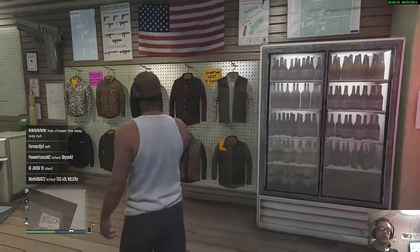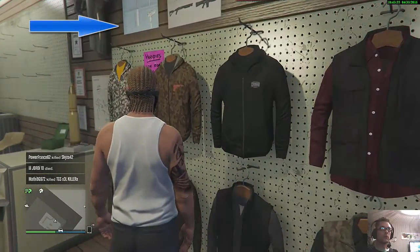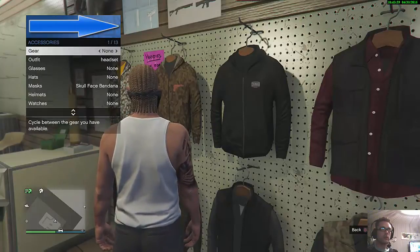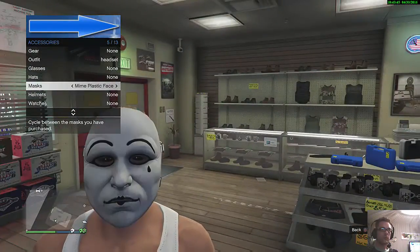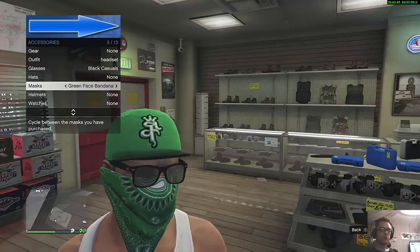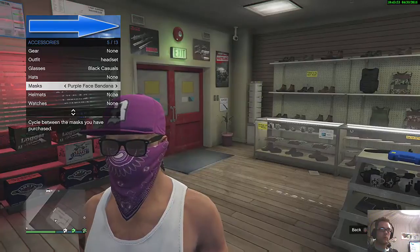First, what you're going to do, you're going to go to animation. Then go to the inventory, accessory. Go to the hats. Unmask. And search the bandana that you want. So for me, I'll take the pinky one this time.